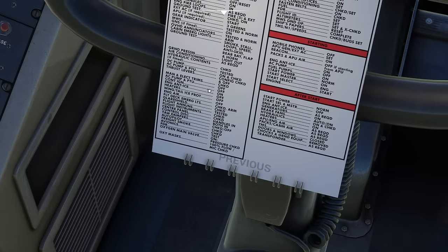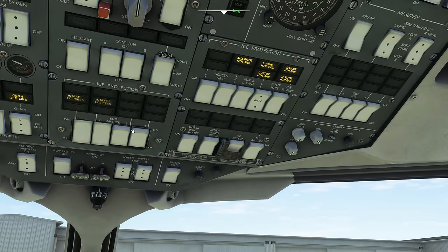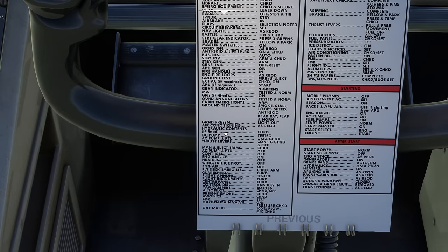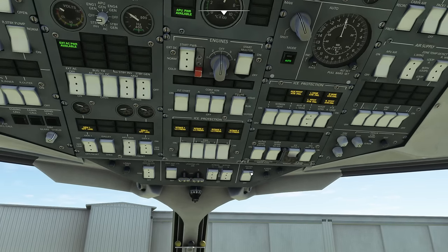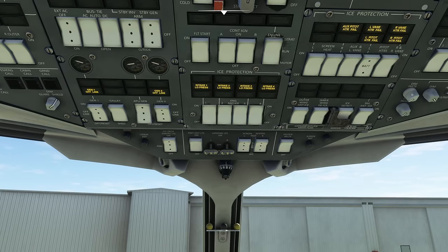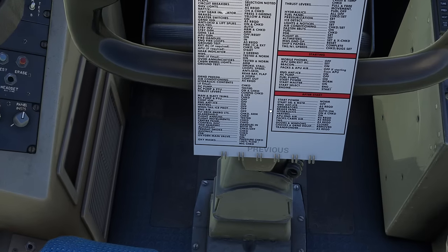Engine anti-ice goes on for engine start on this airplane — unusually, it helps draw air through the engine to increase stability. Wing and tail ice protection stays off, only the engine anti-ice goes on for start. The ice protection panels are all off. Getting as many lights lit as possible — flight deck commercial lights, glareshield, flight instruments, centre panel all checked.